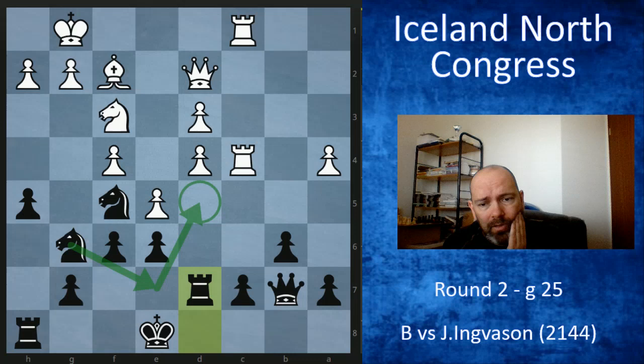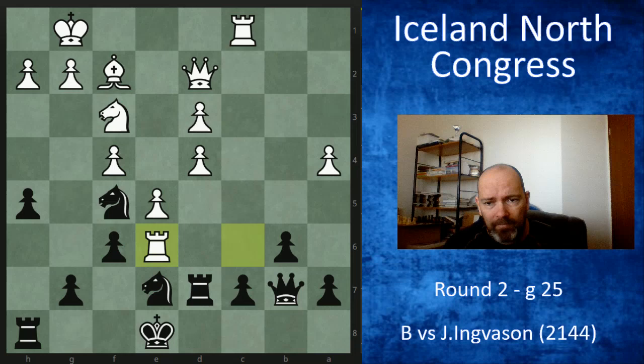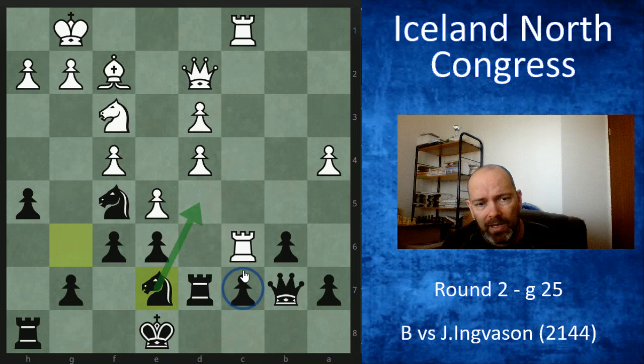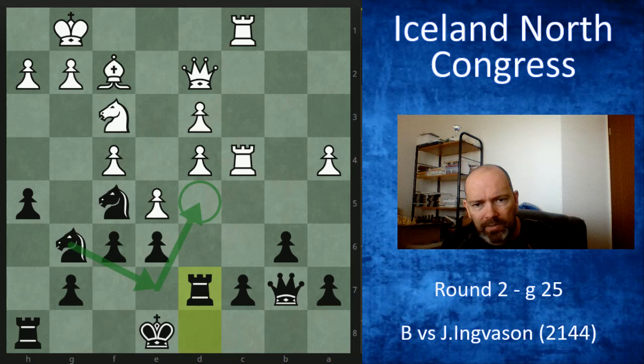I should have played knight g7 immediately — then if he takes on e6, queen d5, and the rook doesn't have a square. If the rook moves back, knight d5 protecting c7 and black is much better. I missed that, playing king f7 instead. The knight threat on d5 was coming, and white had an excellent move here — pause and see if you can find the strongest move for white.